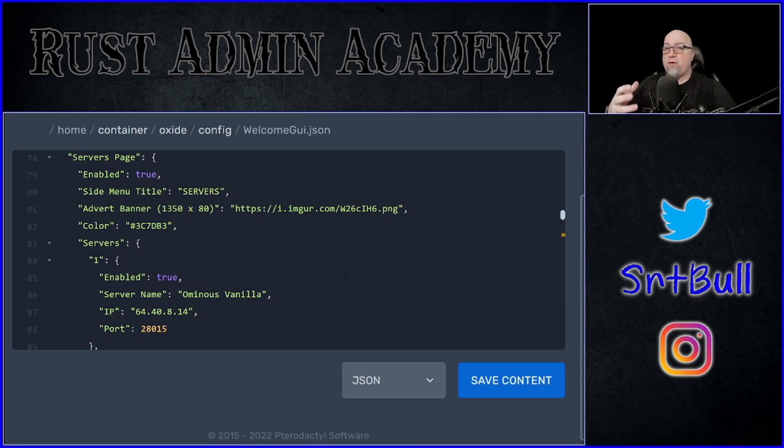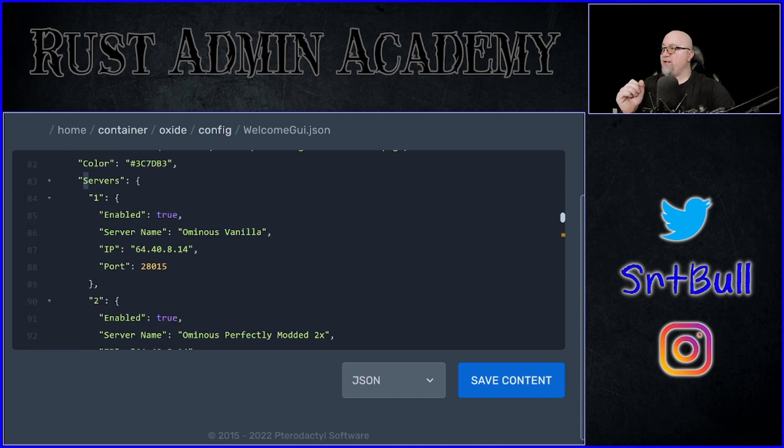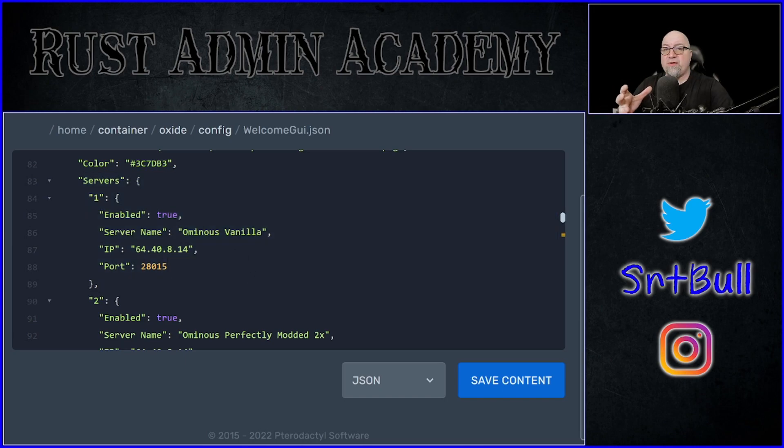Going into the server page section — this is really very simple. The formatting of the server section is exactly the same as the FAQ section: is this section enabled true or false, side menu title, the advert banner, and then the servers listed in that section. I've just added the ones I actually care about. The nice part about this is you don't need any API keys for those servers — you just need the server IP and the port it's running on. That's all the information you need to display that server on your WelcomeGUI.